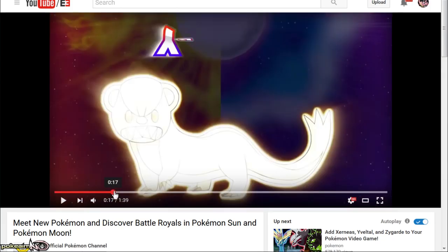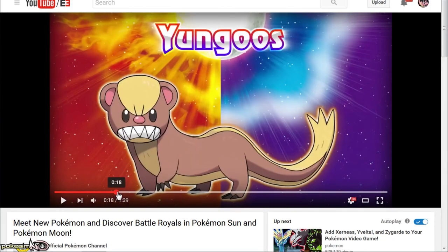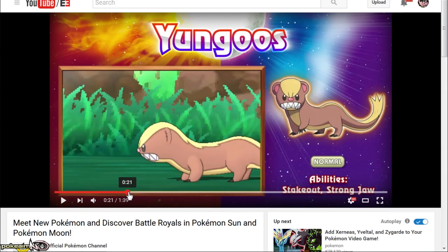Next up is Yungoos. This thing is straight-up mean-mugging — it kind of reminds me of CBB or something. Yungoos is like the Zigzagoon of this region — one of those mons you encounter at the beginning of the game. It has the abilities Stakeout and Strong Jaw with normal typing.